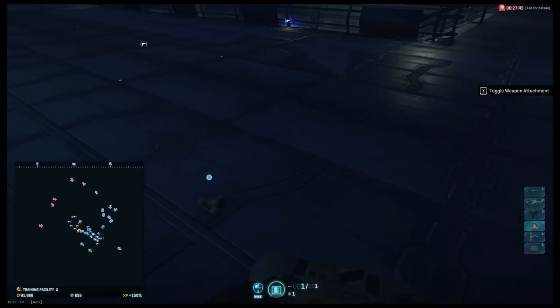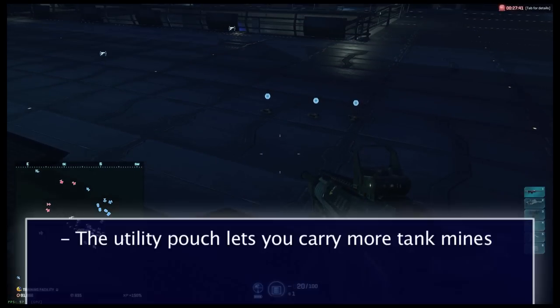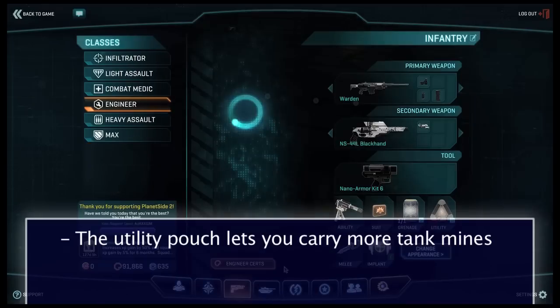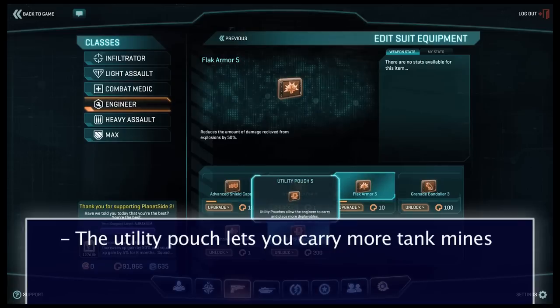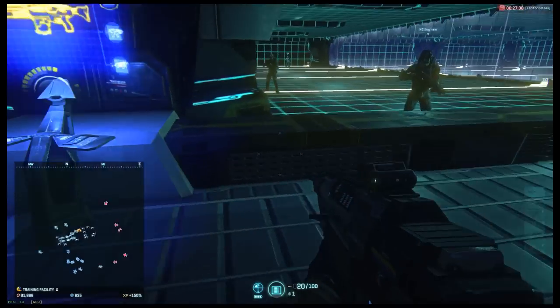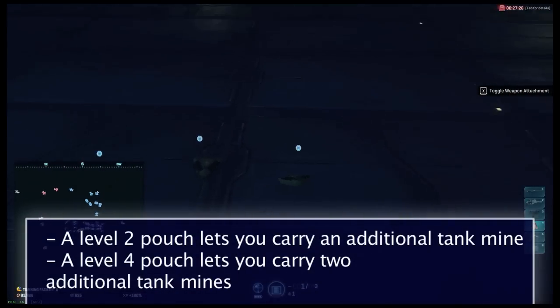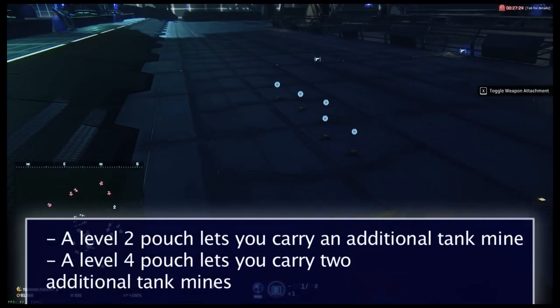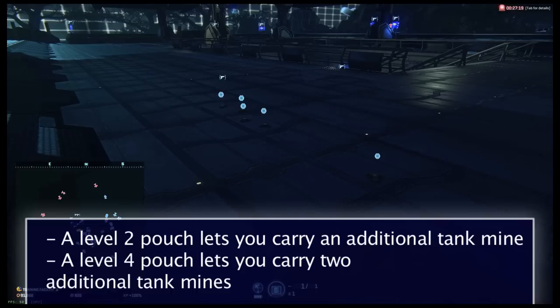If you also upgrade and equip your utility pouch, you can have 4 tank mines in play at utility pouch level 2, and 5 tank mines in play at utility pouch level 4 or higher. If your maximum number of tank mines is in play and you decide to place another one, the oldest tank mine you placed will disappear or deconstruct — there will be no detonation or anything. It just goes away.